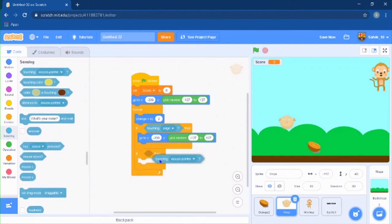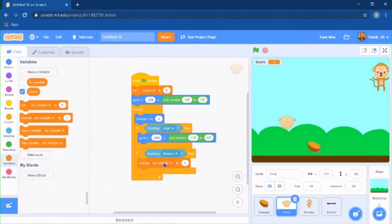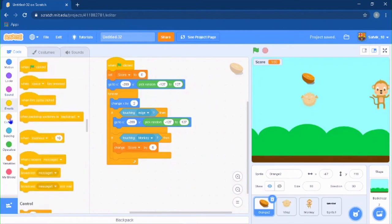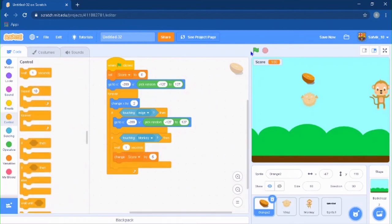Go to the virus and add: if touching the monkey, change score by pick random -2 to -5 — so the virus takes away a random amount. Also add a wait block to stop it from glitching. Then duplicate the go-to random position block so that when the virus touches the monkey it also resets its position.